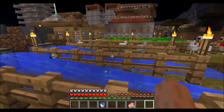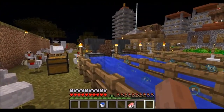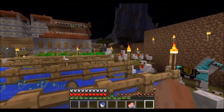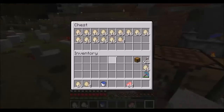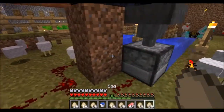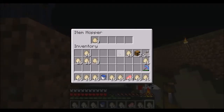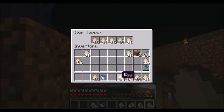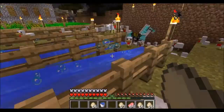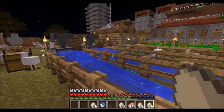As some of you may know, you get a baby chicken once in a while when you throw eggs against a wall. I prefer to have it automatic because it can be very strenuous to throw out all of those eggs. With the water here, it will push out the baby chickens into a little area so that they don't get hit by too many eggs.